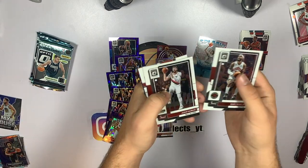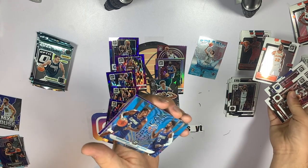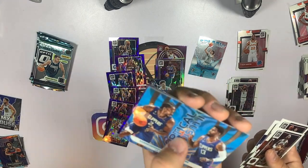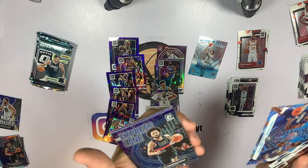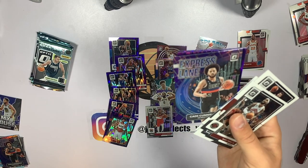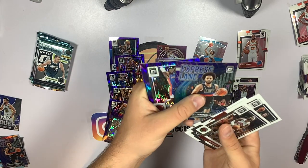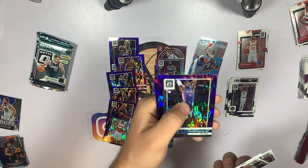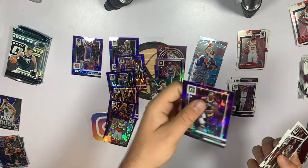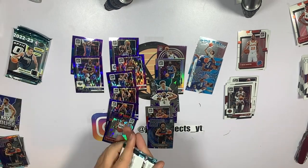Let's get a couple more packs. Gary Trent Jr., Jusuf Nurkic, Davis Bertans, Tyrese Martin on the rookie. We've got an Optical Illusions card of Kawhi Leonard and Paul George — that's really cool actually. I pulled a purple hollow this time — in the blaster I pulled an Express Lane hollow, so I think the purple hollow is better. We got Hamadou Diallo and a Zion Williamson, so we've pulled a lot of Zion from this Optic. This mega box is actually doing really well.